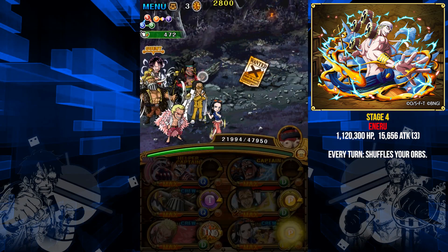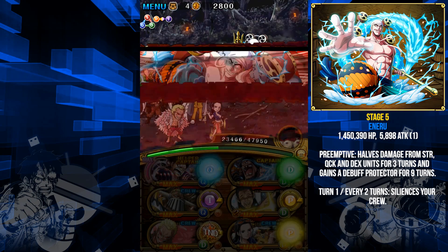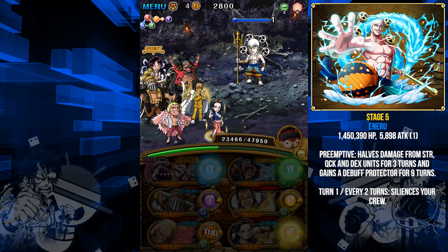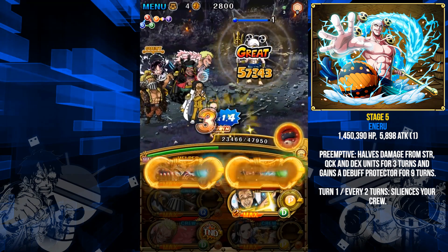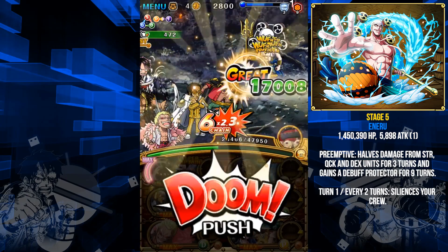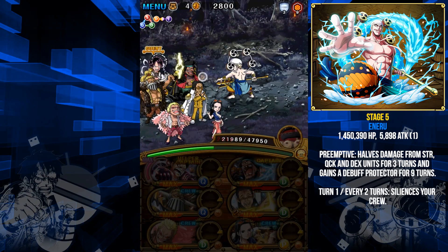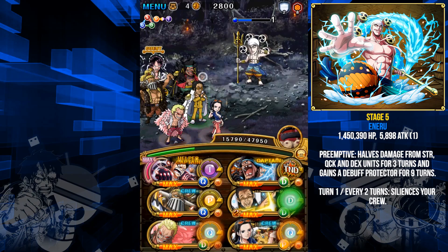Stage 5 is probably the easiest one for this team. He has about 1.5 million HP, attacks every turn for 6,000 damage, and puts up a shield that halves QCK, DEX, and STR unit damage for three turns — but thanks to Blackbeard that literally does nothing. You can see I'm just shredding him. Every two turns he silences your crew for two turns.